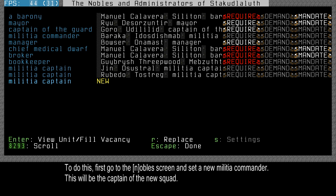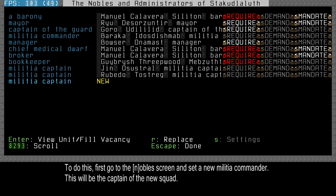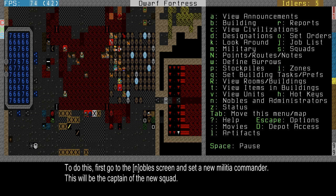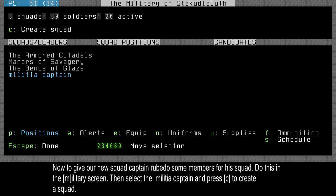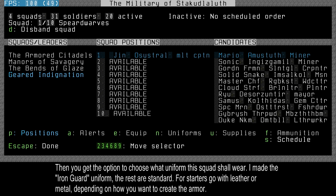First I need to set a Militia Captain. You do that at the Noble screen and select a militia captain like this, then choose one of the dwarves which is free. I already selected Ruby Doe as my squad captain earlier. So now I'm going to set a squad for him — pressing M. Here is the Militia Captain; this should be Ruby Doe's squad, he just doesn't have a squad yet. I can give him one with C for Create Squad. Now I get the option of what type of uniform. I made a uniform called Iron Guard just for my fortress; these are the three standard options — you should generally go with leather or metal. For now I'm going with Iron Guard and I'll explain uniforms later.